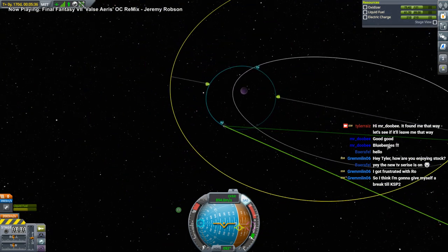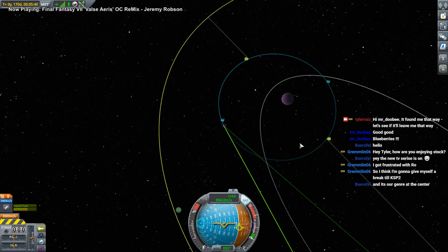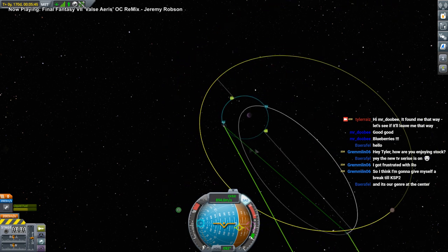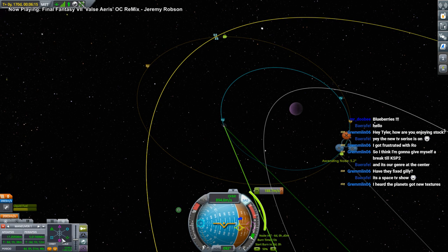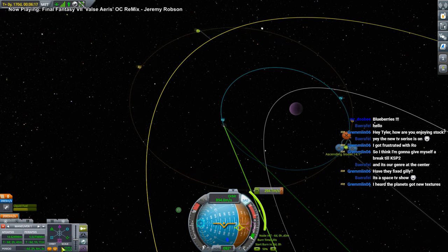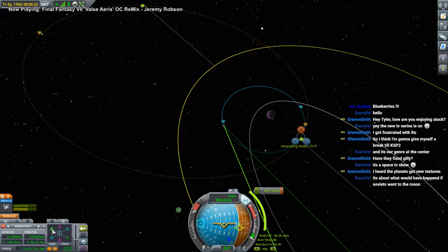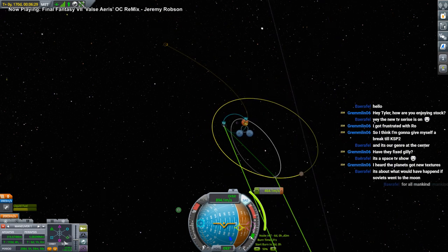We need to fulfill the science from space around Gilly mission, and then maybe we can dip this into the atmosphere. We could correct inclination and then meet up with Gilly some other way. Why don't we just correct the inclination, and then we can bring it down? Wait — that's the retrograde marker, this is the prograde marker. Now pushing this in does retrograde, pushing this in also does retrograde — I don't understand.